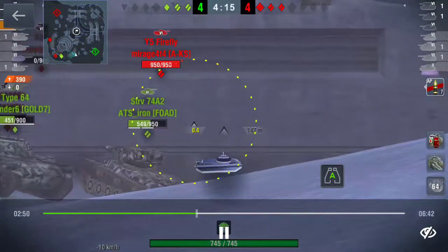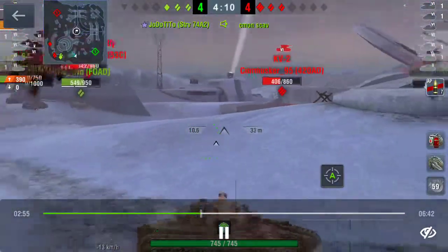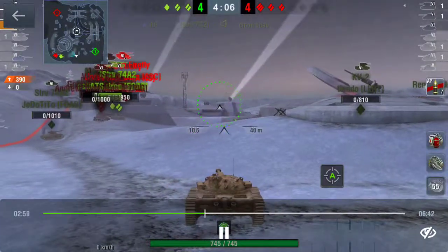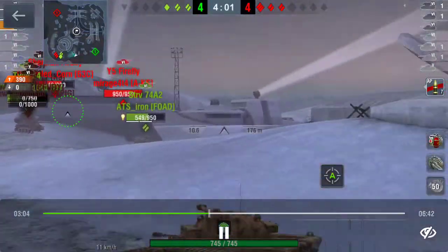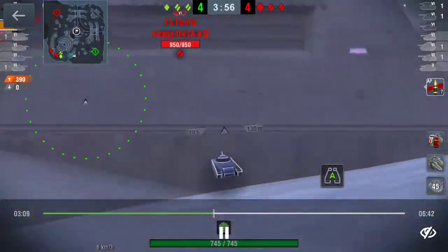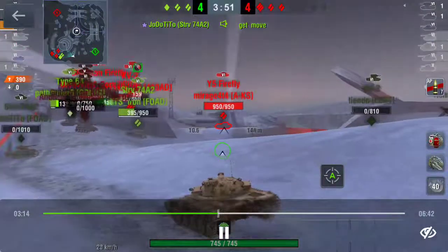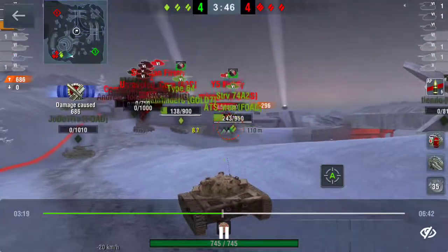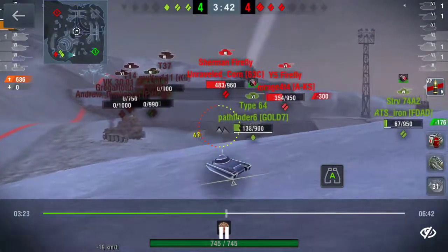Both these guys are going to die right now — next 10 seconds, dead. Somebody is heckling me to move up, but I'm playing smart. I'm not pushing; I'm trying to give my friendlies cover. I forgot to mention this tank is almost strictly for covering friendlies — you never want to push too hard because you'll die. I did really well there, backed up to reload, and if they push I fire.